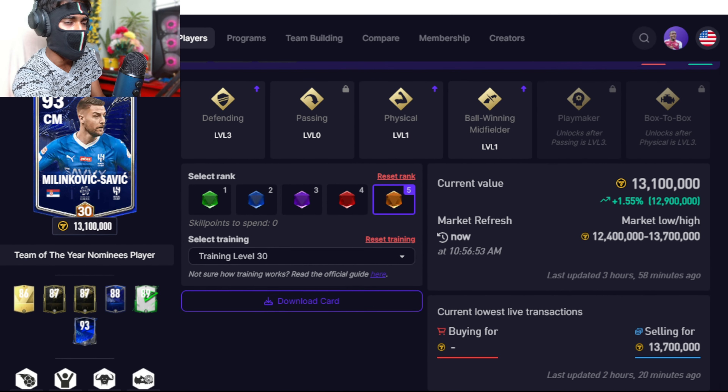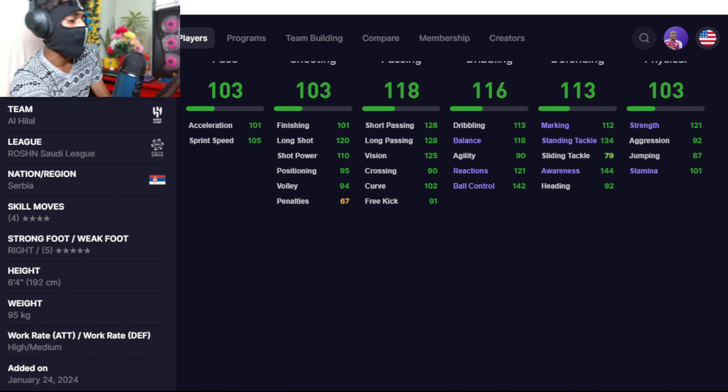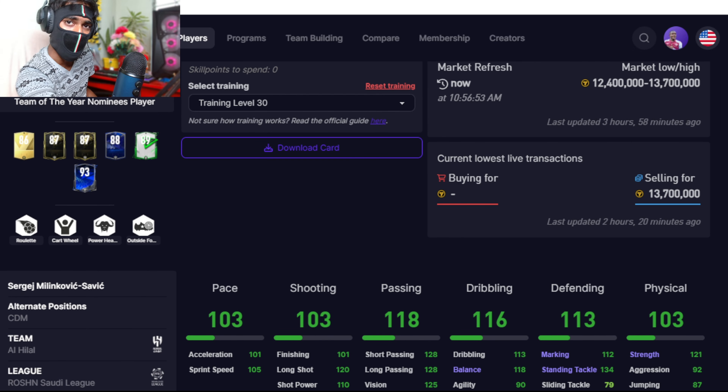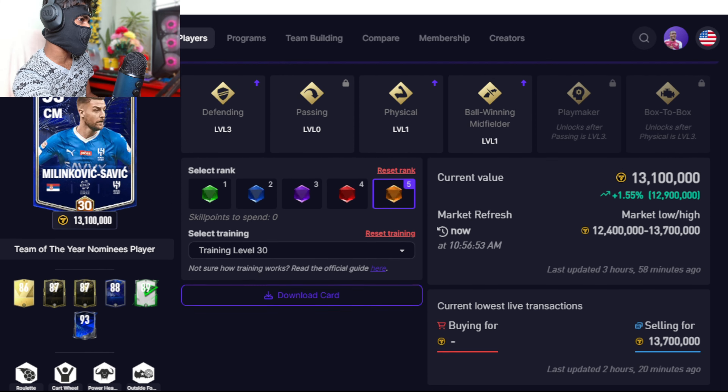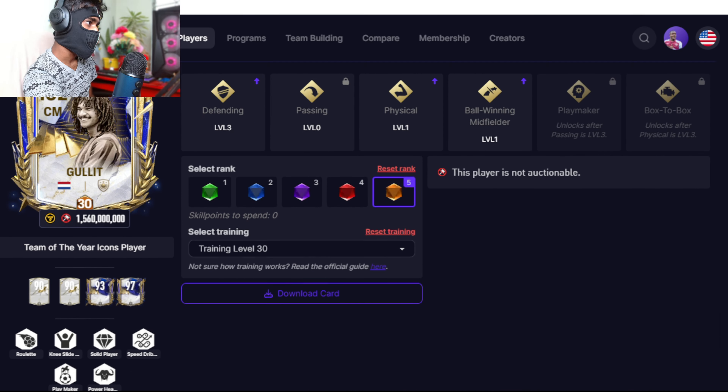The cheap beast replacement for De Bruyne is Milinkovic-Savic. He has five-star weak foot, high attacking work rate, medium defending work rate, and can also serve as a replacement for Gullit. His traits include power header and outside foot shot — definitely one of the cheap beasts in the game.